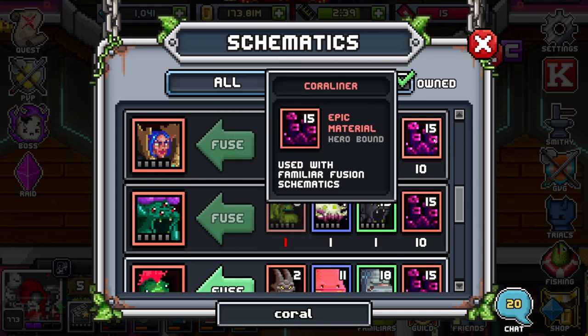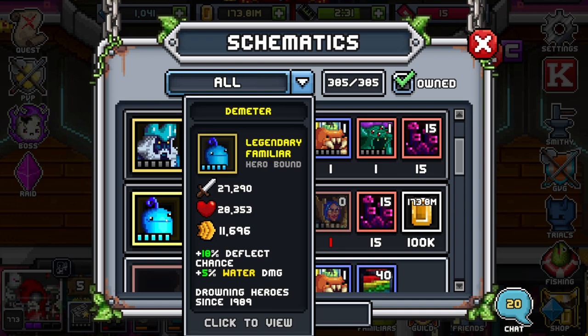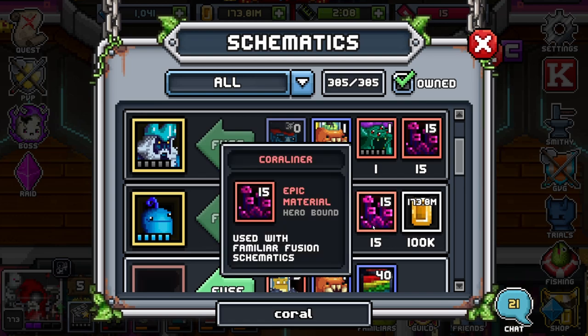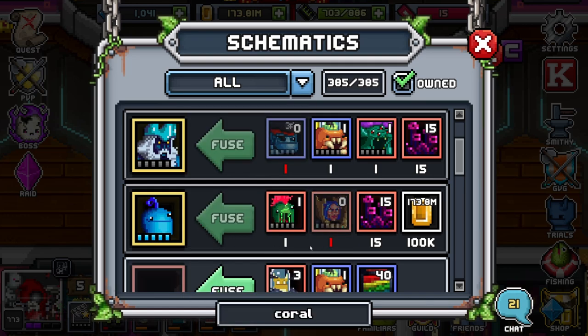You're also going to need 10 coral liner for Hestia's components, so that's 60 from here as well. 60 and 60 — that's 120 right off the bat — and then Demeter itself needs 15 each. So it's going to be around 210 coral liner total for one max stable Demeter. It's going to be 35 coral for each additional Demeter you want to add to your team, plus six of each familiar.